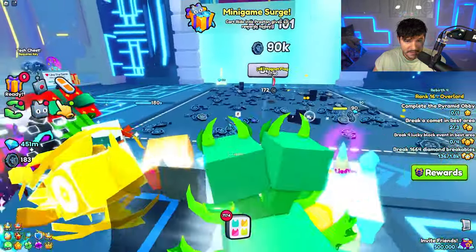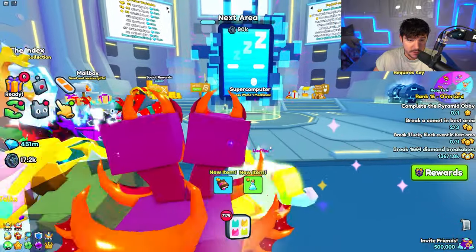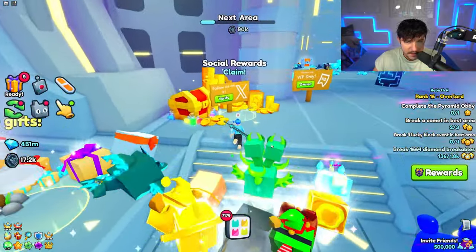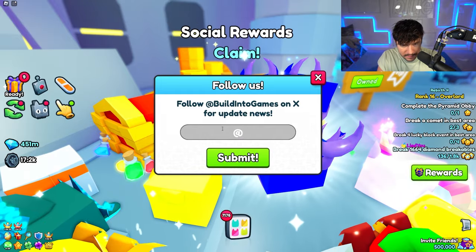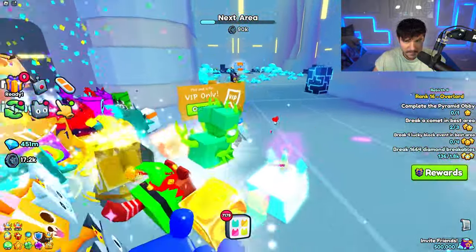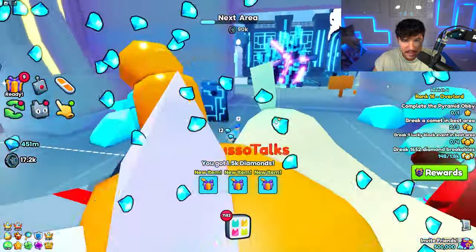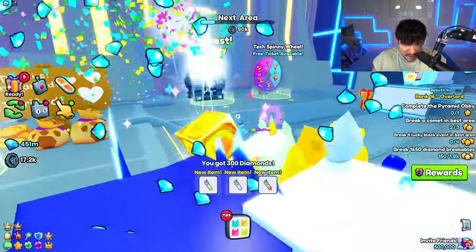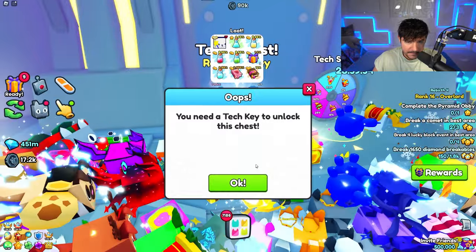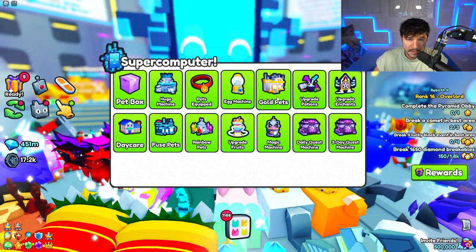In the lobby we've got our first square to mine, a super computer that lets you access all the machines in one place, the index, the mailbox, social rewards, the VIP area, group rewards, the tech chest, and the tech spinning wheel — which is an exclusive wheel you can only use tech tokens or tech tickets on. You also need a tech key to unlock the chest.